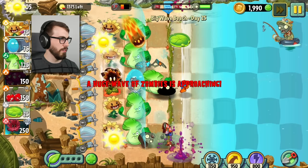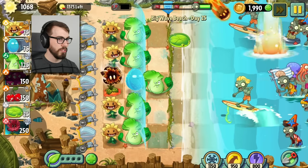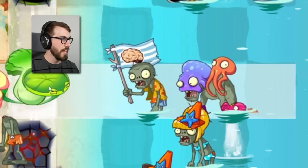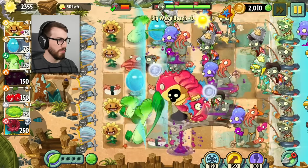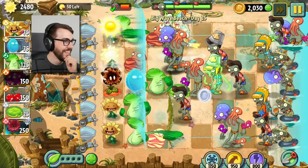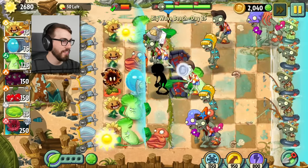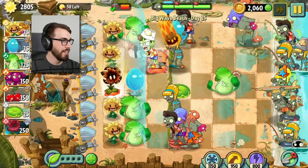I don't think I need as much sun anymore, let me put one of these in instead. You're not okay — let's help you. I don't have a lot of sun I can spend, so we gotta be careful here. If we did this right, we could kill a whole bunch of zombies real fast. This isn't even the final wave — I have to just do this and hope. Come on, meteor flower. You can do this. You got this, right?